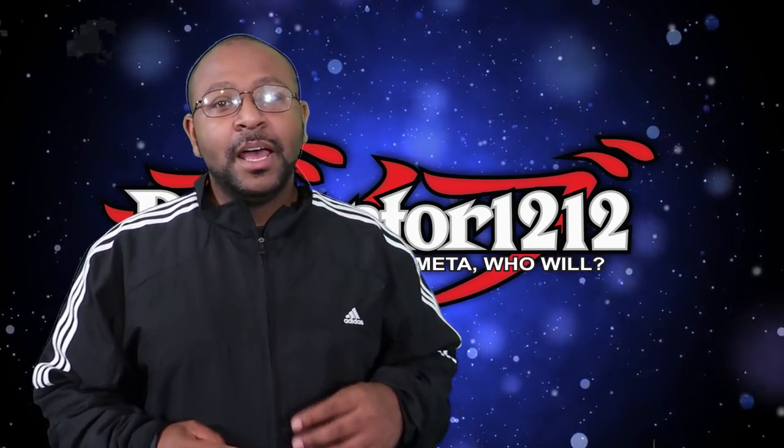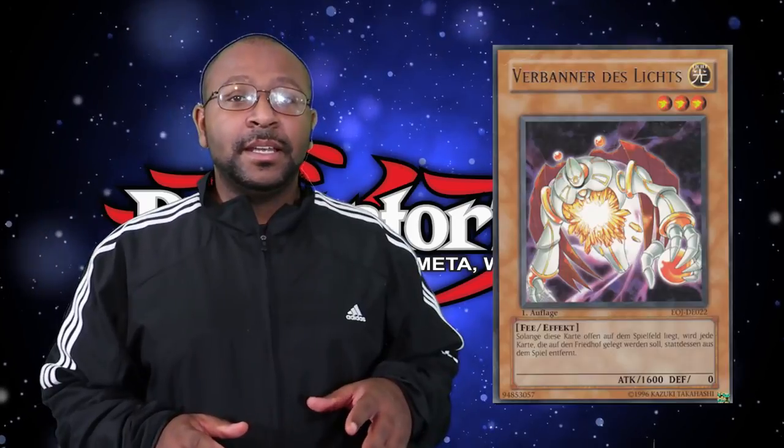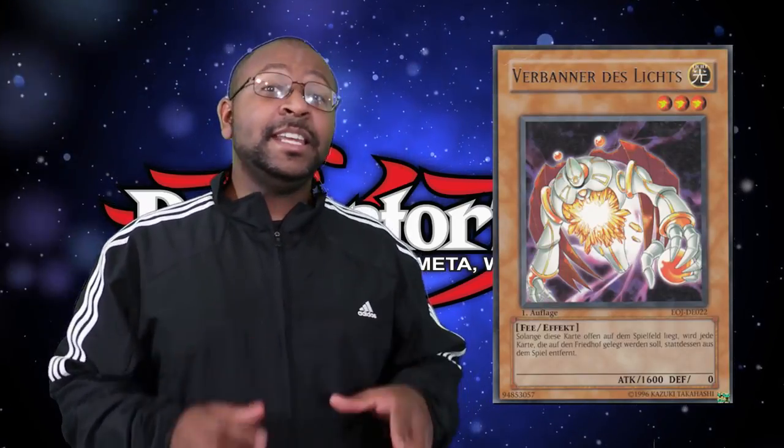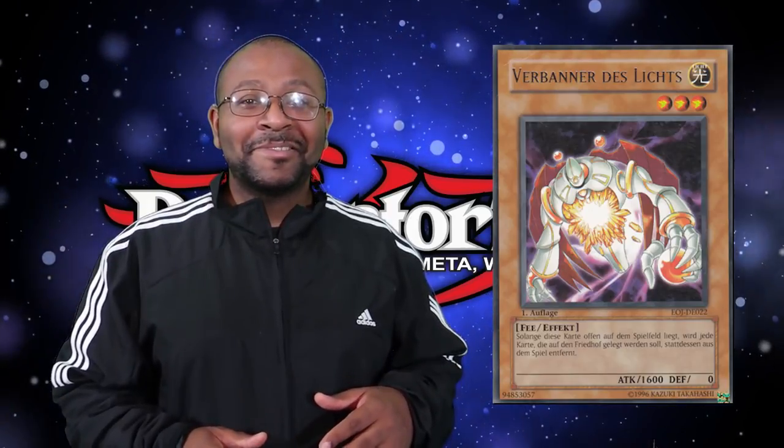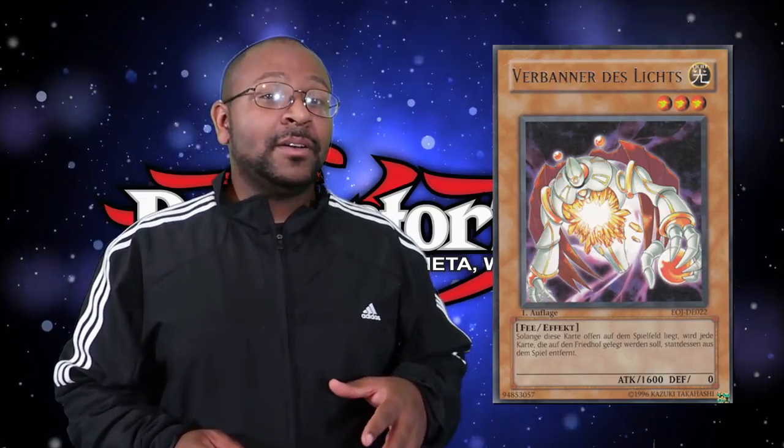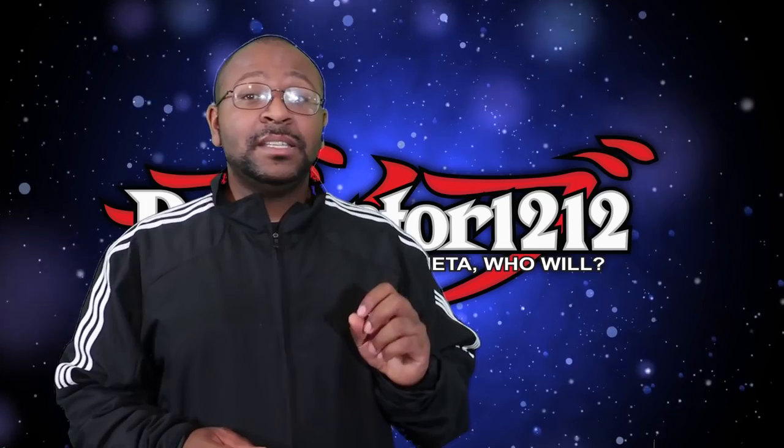For this list we have two honorable mentions. The first is Banisher of Radiance. Banisher of Radiance is good because it's a standing Macro Cosmos — a level 3 monster with 1600 attack, which is not terrible for a Level 3 light monster. But it can be easily outed, so we couldn't really fit it on the main list. Our second honorable mention is the counter trap Force Back. Force Back reads: when your opponent normal summons or flip summons a monster, return that monster right back to their hand — no cost required. It was actually far more effective back in the day. And if they tribute summon using monsters on the field, having them bring the card right back means you probably just made them minus 3.